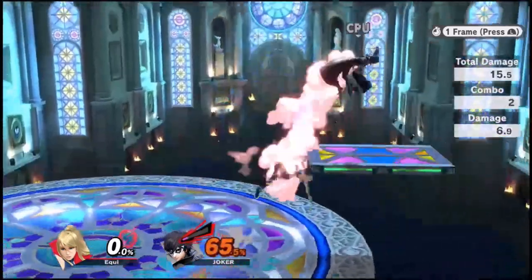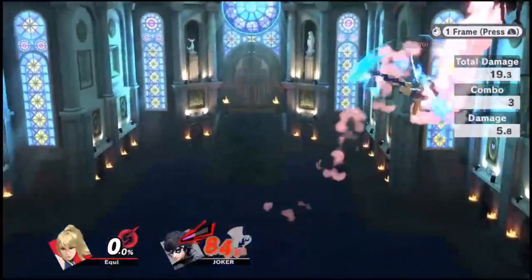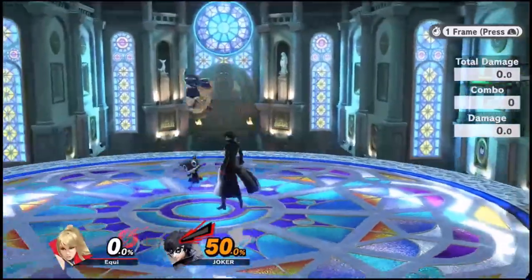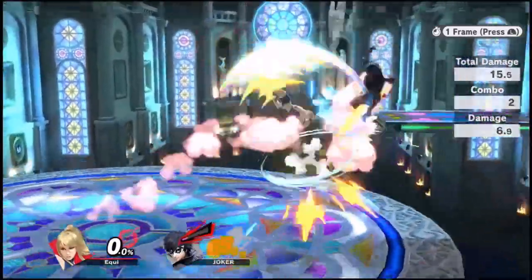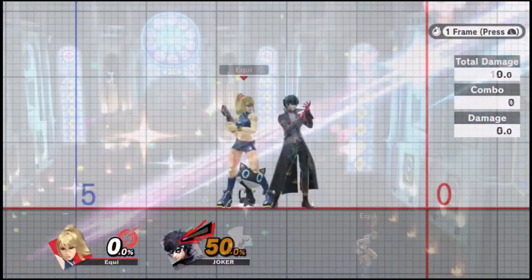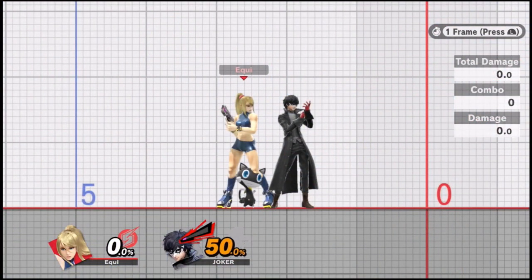Especially on stages like Kalos — you can hit them with a Nair, chase into an up air, and use the platform at the ledge to lead into a ladder that takes them close to the corner of the stage for huge kill potential. This is also true on Pokemon Stadium, Yoshi's, Town and City — anywhere with a platform to reset off of, especially one near the ledge, this is a powerful option.